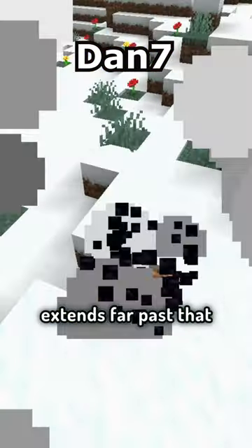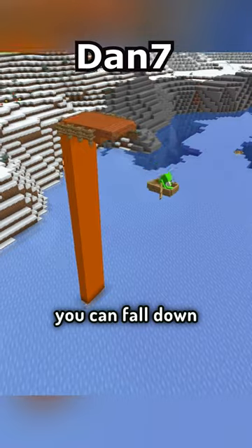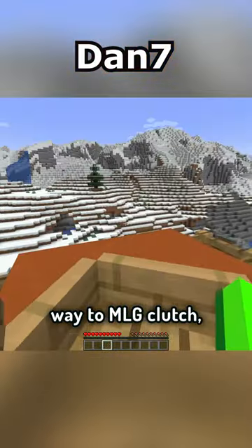But the uses of the boat extend far past that. You might know that you can use the boat to save a fall — by simply going into a boat and rowing it down, you can fall down almost any block height without taking any damage. It is also a very popular way to MLG clutch.